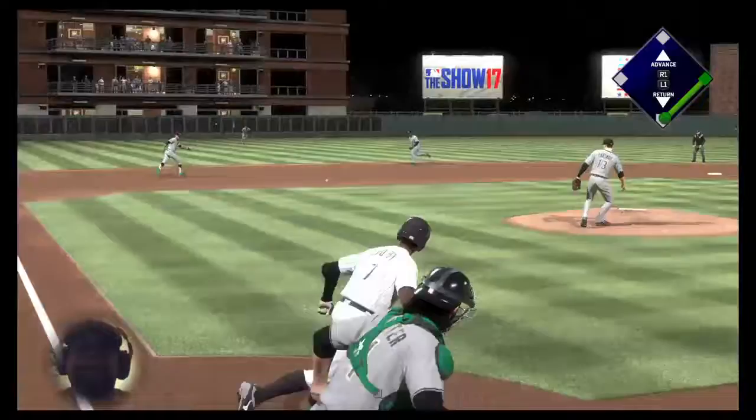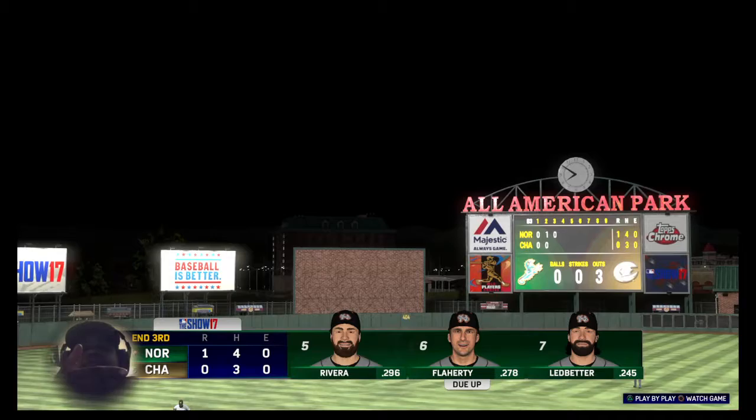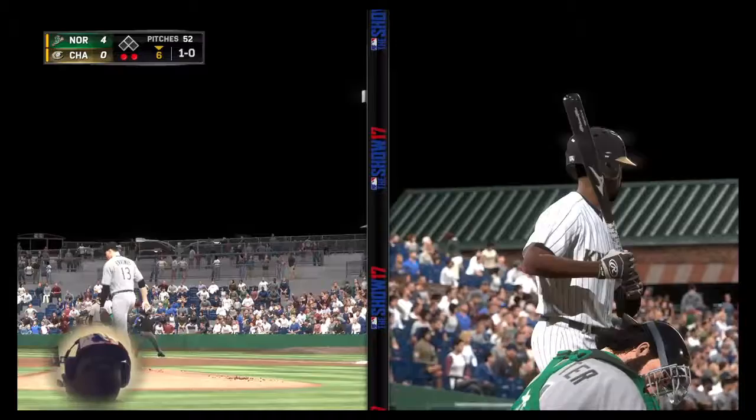Hit on the ground, out to short — scooped up on the backhand, throw to first in plenty of time. It's actually working because I'm pulling the PCI down, following the ball off the arm angle faster than I was without it. Ready once again, Jermaine — hidden two tries so far. Now the pitch — low for ball one.